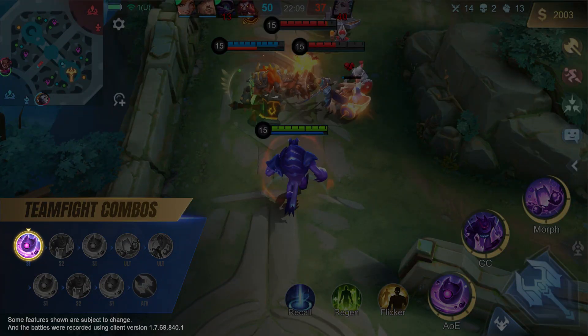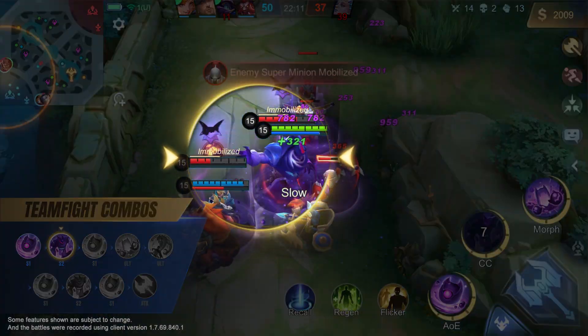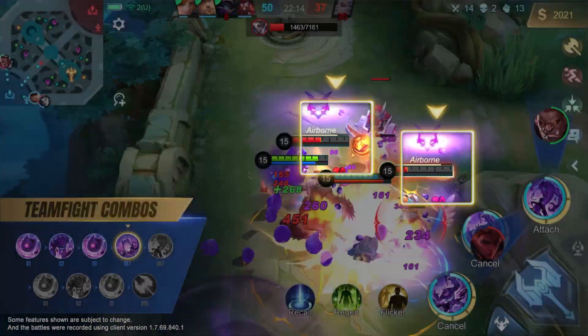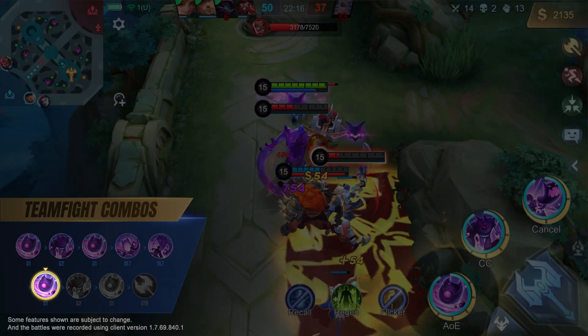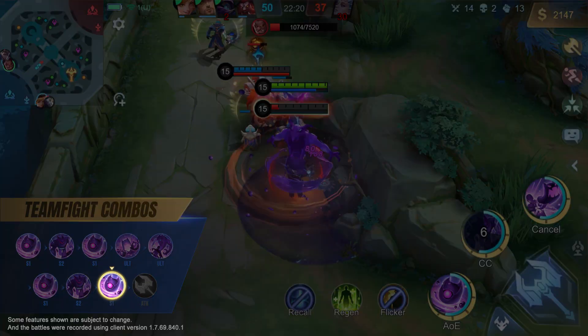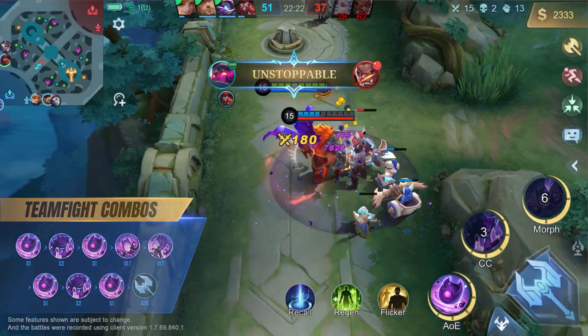In team fights, Glue can use his first and second skill combo to close in on the enemy and immobilize them. Then he should use his first skill and ultimate to add more Sticky Stacks to enemy heroes, and attach himself with his ultimate to the enemy hero who has maximum Sticky Stacks. Once Glue's first and second skills are ready, he can use the combo to deal damage and move the host out of position. Finally, he can use the refreshed first skill and his basic attacks to finish off the host.